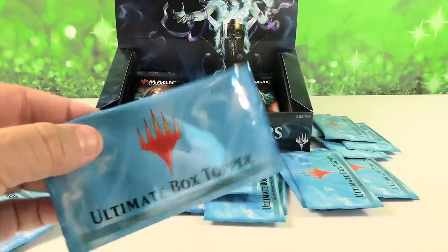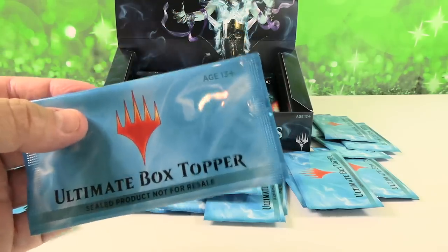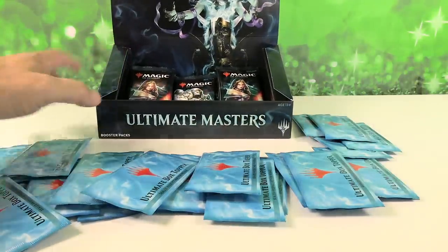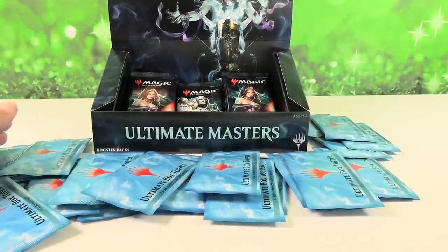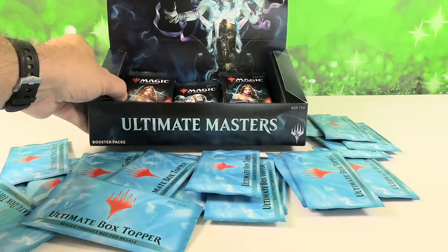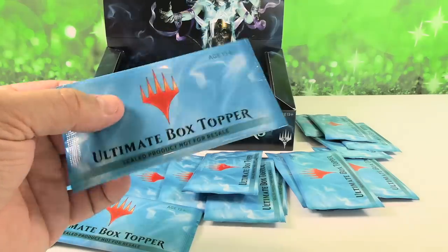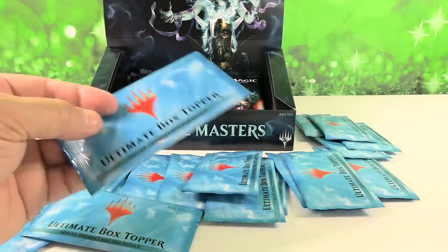I'm going to apologize if the title of this video was a little bit clickbaity. I do have 23 Ultimate Masters box toppers to open in this video — this particular box right here did not contain 23. I ended up buying a bunch of Ultimate Masters during the second wave release for a lot more money than I probably should have. Each box contained 24 packs like these and one box topper. The box topper contains one of 40 different cards, either Mythic, Rare, or a couple Uncommons from the Ultimate Masters set.